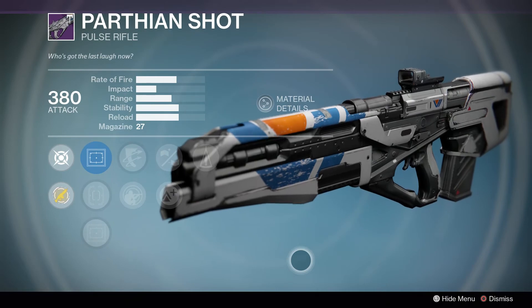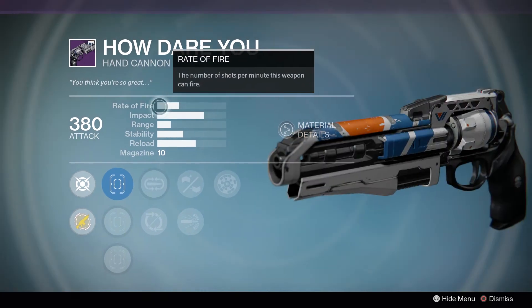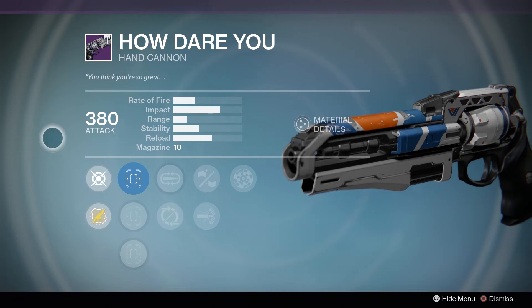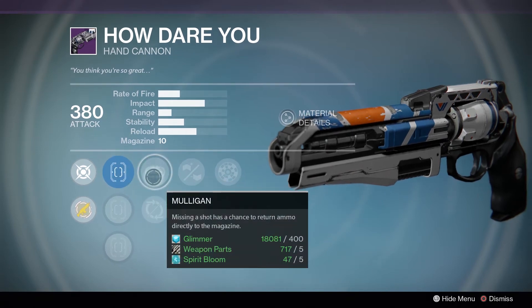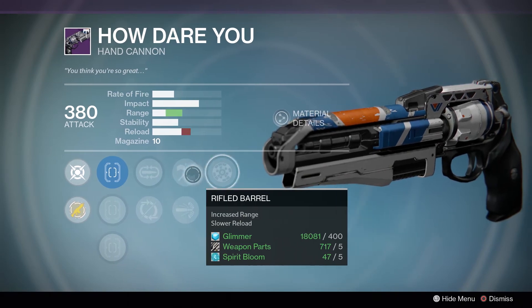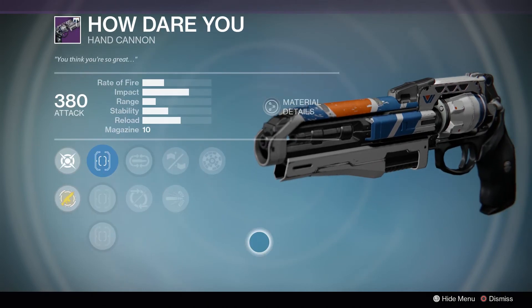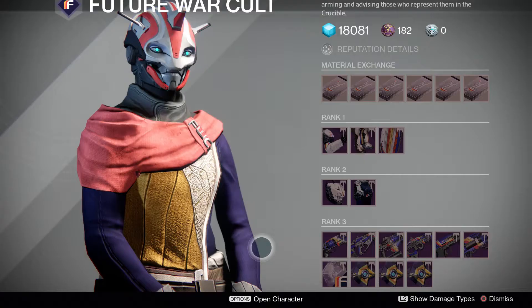Next up is the How Dare You hand cannon — same archetype as the Thorn with similar rate of fire and impact. I mostly don't use these since I prefer the Palindrome or the Asunas, but this comes with True Sight IS sight, Mulligan (decent on hand cannons — if you miss a shot it has a chance to return it to the mag), Rifle Barrel (practically a necessity on every hand cannon now), and Range Finder. So you'll have quite a bit of range. If you like this type of hand cannon it's a decent roll, but I'll stick to the Palindrome or Asunas.